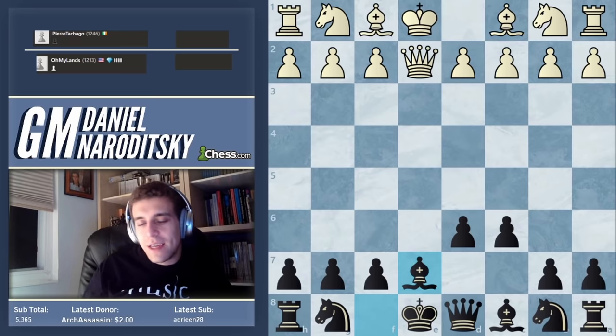F6 attacks the tip of the pawn chain rather than the base — not a horrible idea but definitely not as good as c5. The same principle applies here: we need to figure out whether he's actually threatening anything. The answer is no, because this pawn is protected twice and attacked twice — we don't need to do anything with it. If he takes on e5 he's going to make even more weaknesses on his kingside.